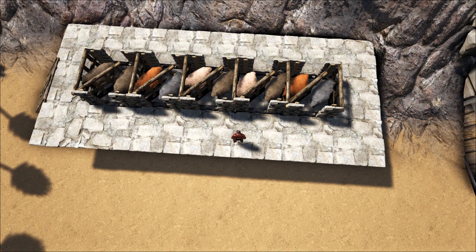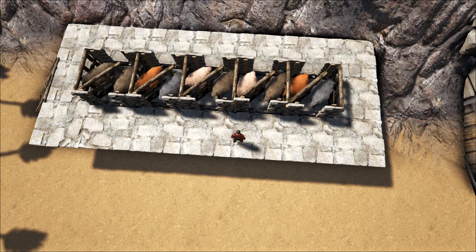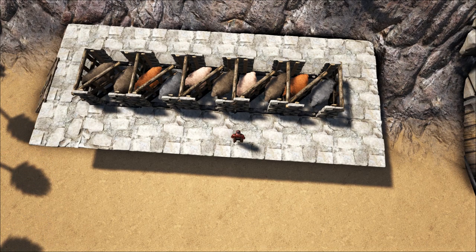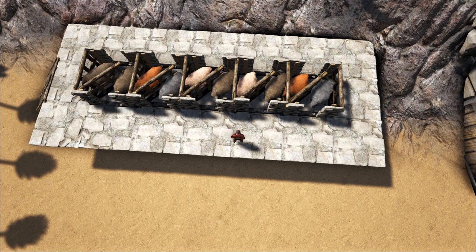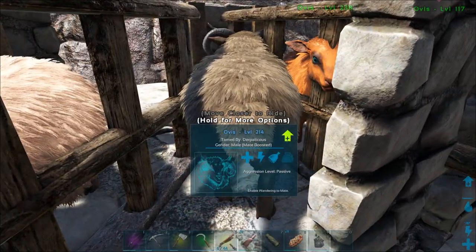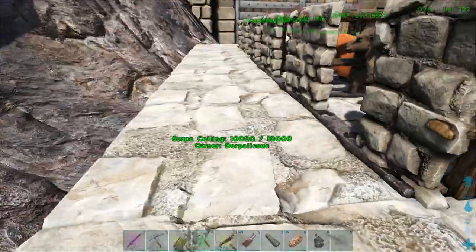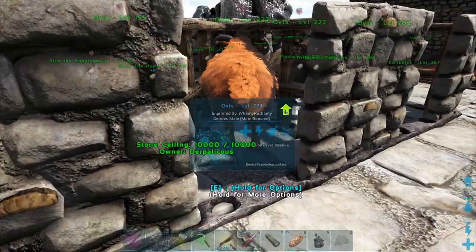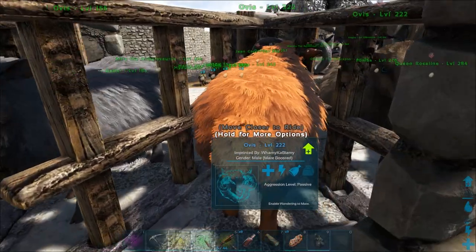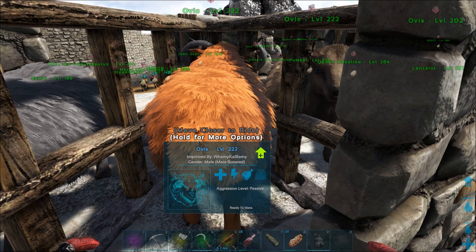I've built a mutton farm here. It's five foundations long with 10 ovis - two males and eight females. I've got two ovis per foundation. This allows me to have one male breeding with four females potentially at the same time. You can set them all to breed simultaneously, but I prefer to have the babies drop one after the other.